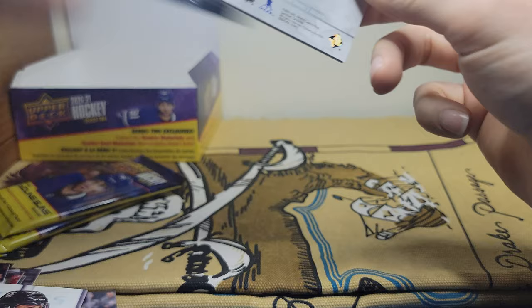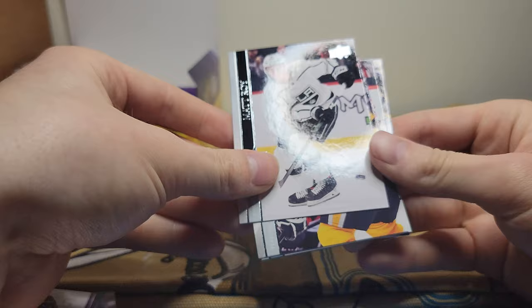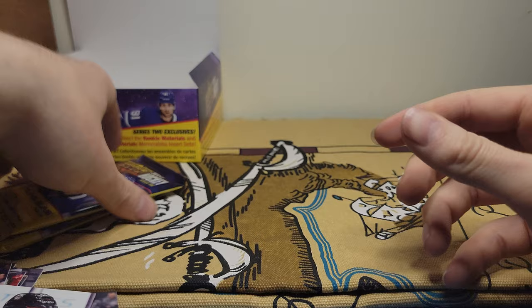All right, just a few more packs here guys. Maybe room for one more rookie or Young Gun, I'm not entirely sure. Got the checklist, Matt Roy, Matt Irwin, Cale Makar, Mikko Rantanen, and I got the Nathan MacKinnon Award Winners, Derek Stepan, Mario Ferraro, Victor Arvidsson. All right, two more.